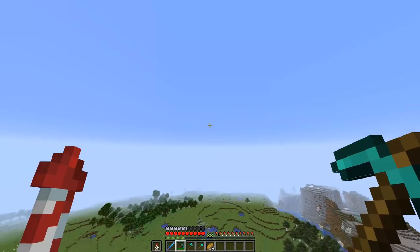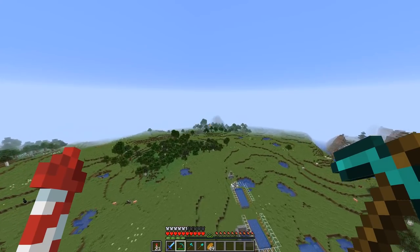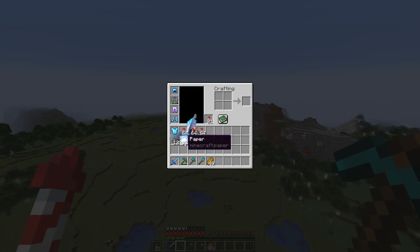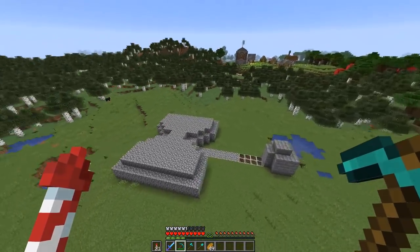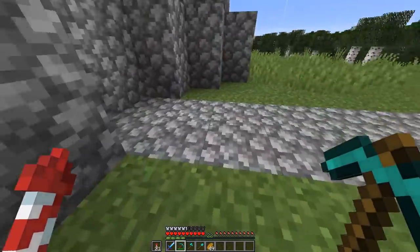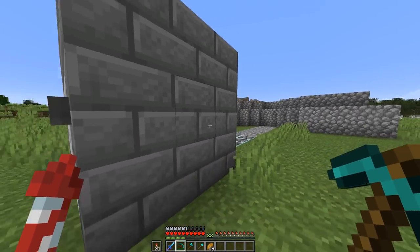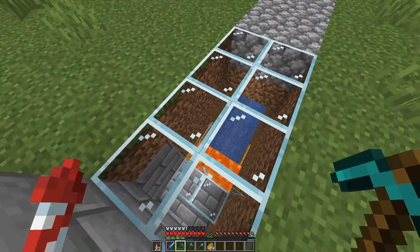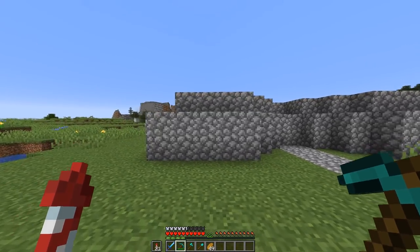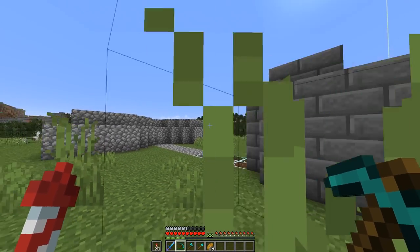To fly really far and high with an Elytra, you need firework rockets. To make a firework, you need two ingredients: gunpowder and paper. Thankfully, we already have tons of gunpowder because we have this awesome AFK automatic gunpowder slash creeper farm. If I go AFK for a few hours, it gets me tons of gunpowder. This is even a relatively small farm - I could keep scaling it up, making it taller, giving me way more gunpowder.